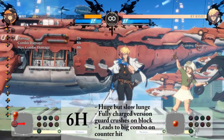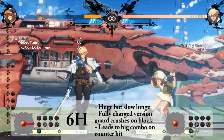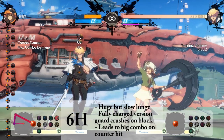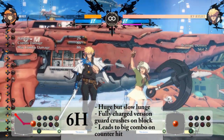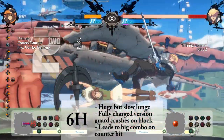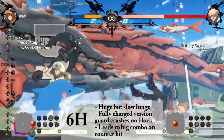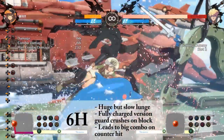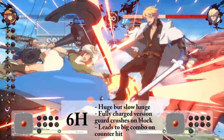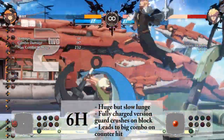Your 6H is slow but it has impressive range. Charge it by holding the heavy slash button — a fully charged 6H will guard crush. On counter hit, follow it up mid-screen with a micro dash into a 5K. If they are in the corner, follow up a counter hit with a heavy dolphin. You get a full combo when they bounce up to you, and watch your opponent's life bar melt away.